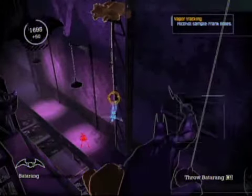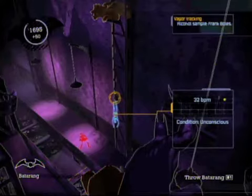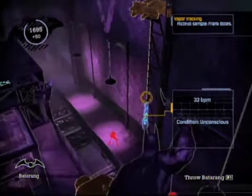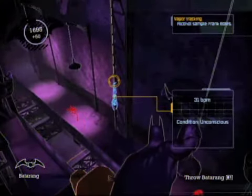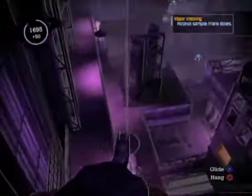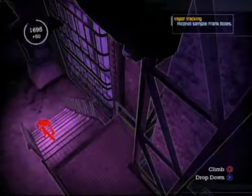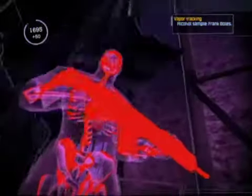Another cool aspect of that inverted takedown — as you can see, I targeted the rope. If you were to catch another henchman underneath the henchman you just tied up, you can use the batarang to cut him down and basically have a 2-for-1. So if you haven't done that yet, you can earn yourself an achievement by doing so.